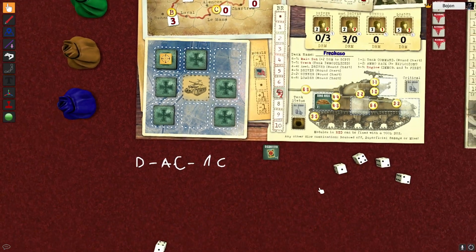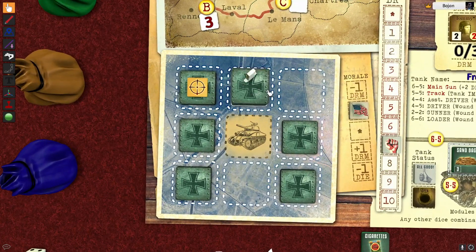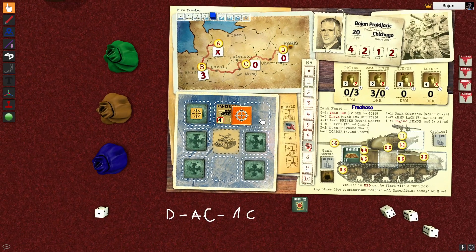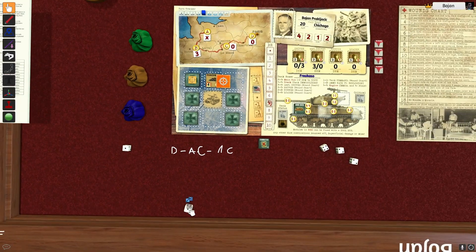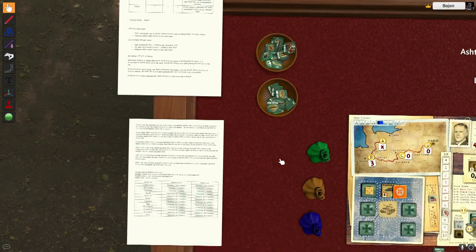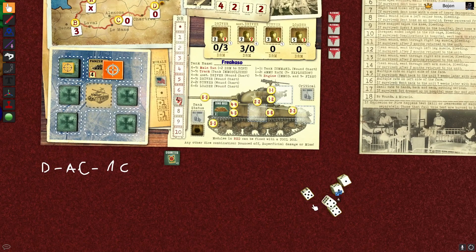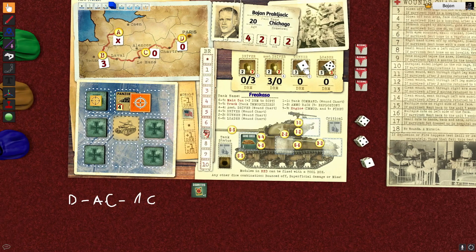I'm gonna spend one point to do an awareness test again. I succeed. We're gonna clear this stack here - I'm going for big stacks because I want points. There's a sniper and a panzer. I will react to sniper, otherwise I will get hit on the cupola because we're open up. It's a crew performance test. I can use a five and a four. It's still a pass - the sniper's gonna miss me.